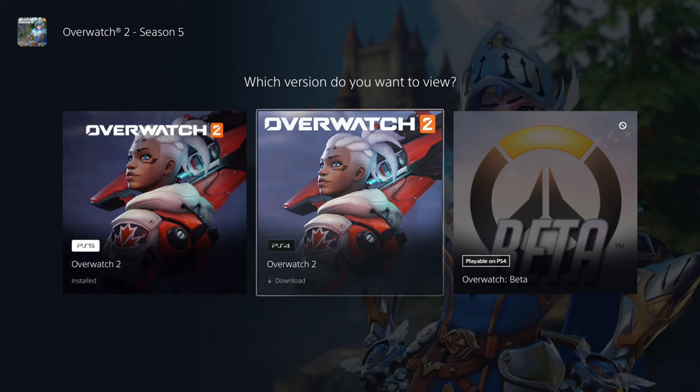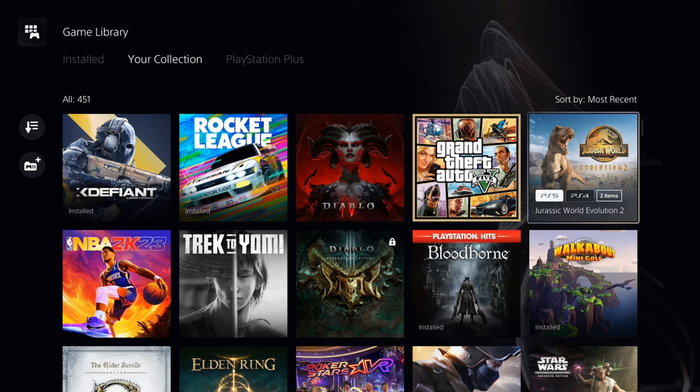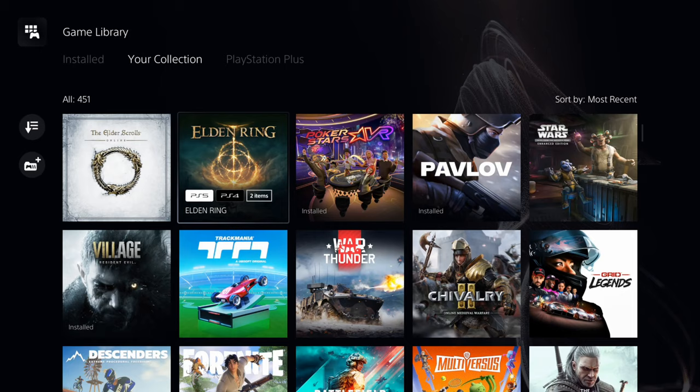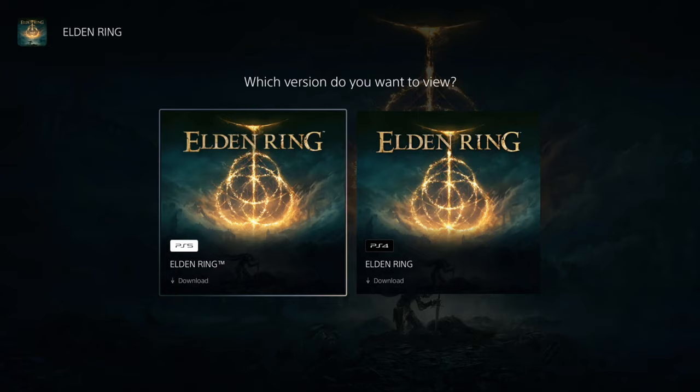So you can come to this section and easily decipher if there are multiple versions or not. Some of the games will only have one version available, so you won't be able to upgrade or download the other version. Here's Elden Ring — again, for example, there are two versions. I can see it on the icon and there are two versions for me to download.